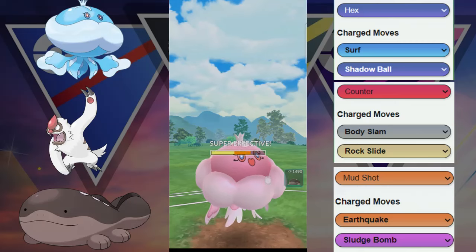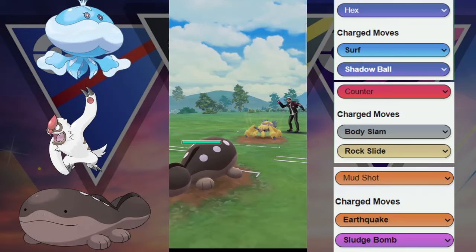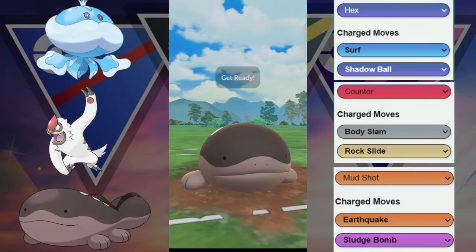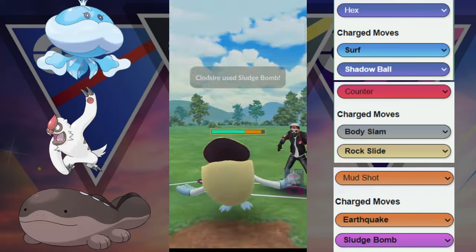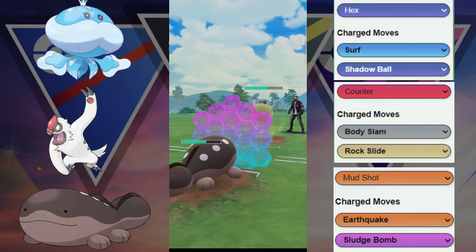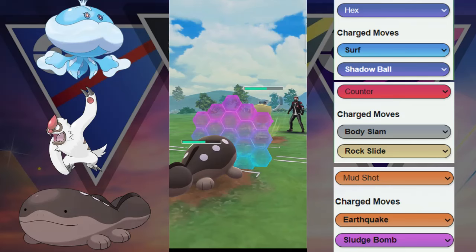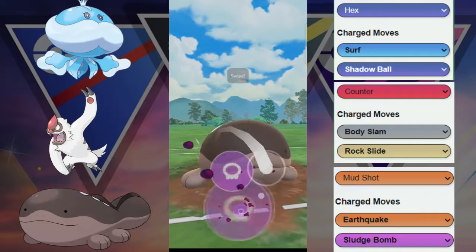One Discharge does get through and then we're going to try our best to catch a move here, hoping that this is another Discharge. Nope, ends up being the Lunge. The Lunge right there is going to be a better result for them as they are going to debuff our attack. They come back in here with the Pelipper. Pelipper is going to be able to throw a ton of Weather Balls. At this point, we do have the shield advantage, but we don't have the Stone Edge on this Klaxar.